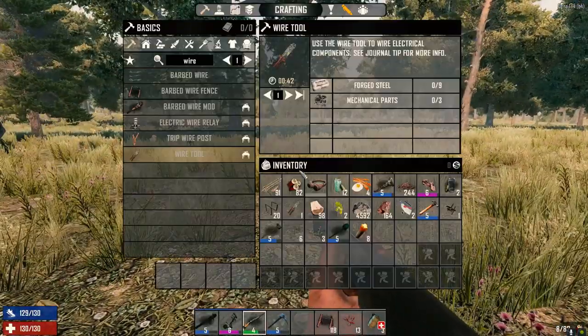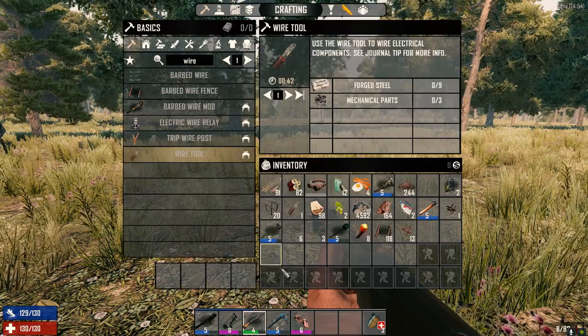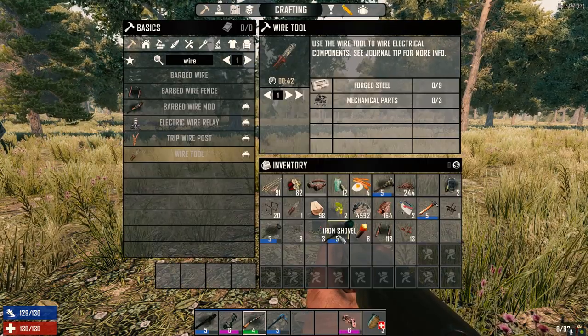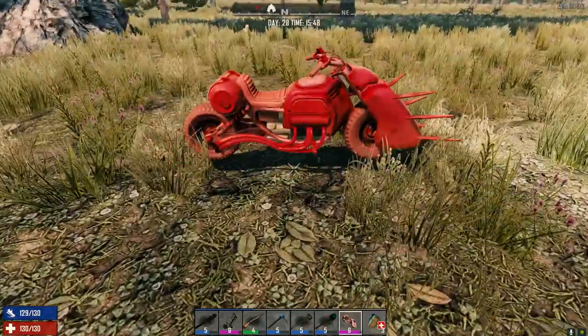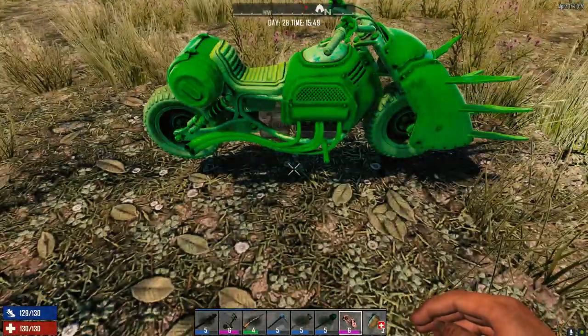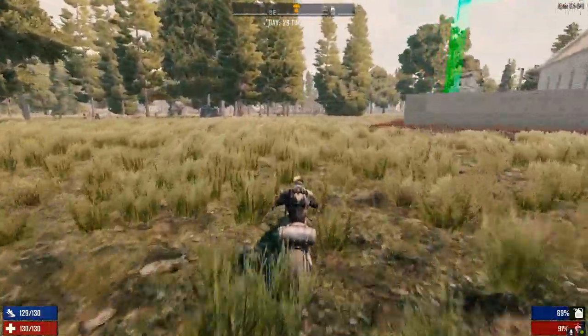Let's go down and pick up the airdrop — got almost a full backpack but I'm not worried. I want to know if we got a beaker. We need two beakers. Got 69 fuel in the generator, we're good. Still nobody out here — it's a quiet day, calm before the storm most likely.